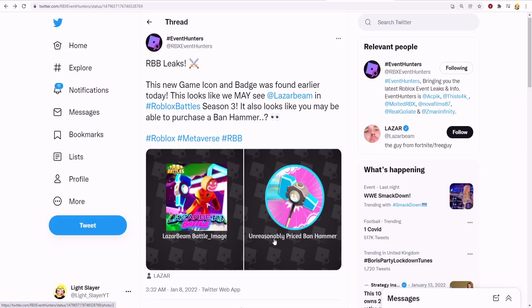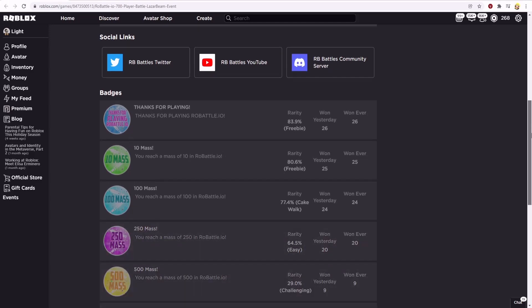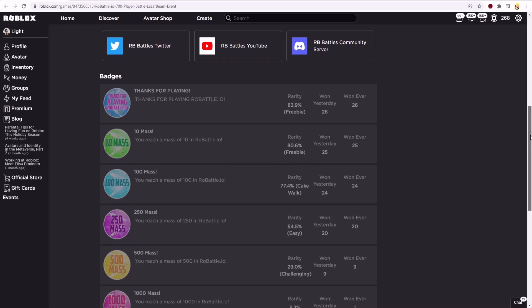This is the Banhammer on the right — it says 'Unreasonably Priced Banhammer.' You can tell that if you want to get this Banhammer, you'll need to spend a lot of Robux, and I think it will be a game pass part of this game. Let's check if there are any badges about it — there aren't; it's just badges about the game like 'Thanks for Playing.'